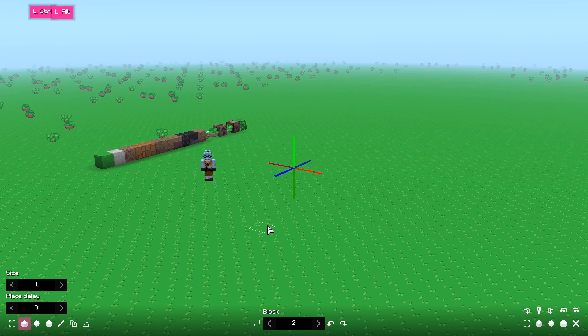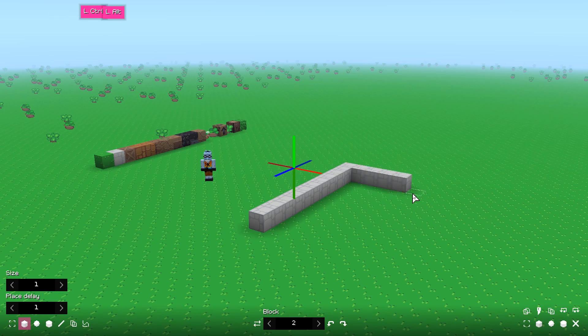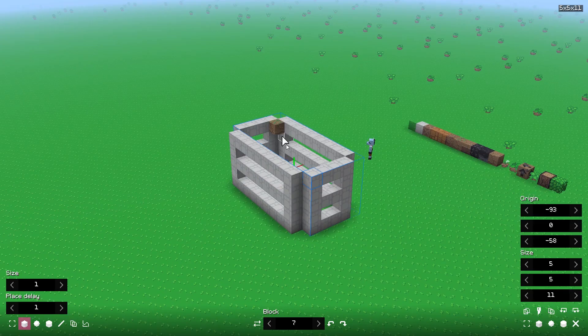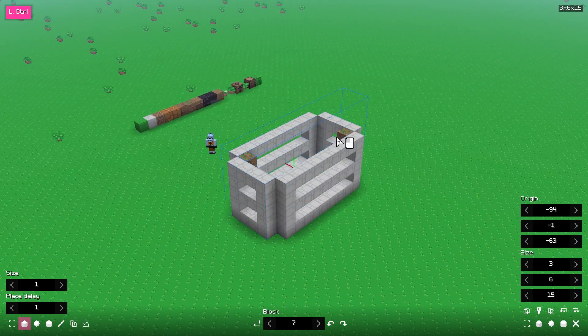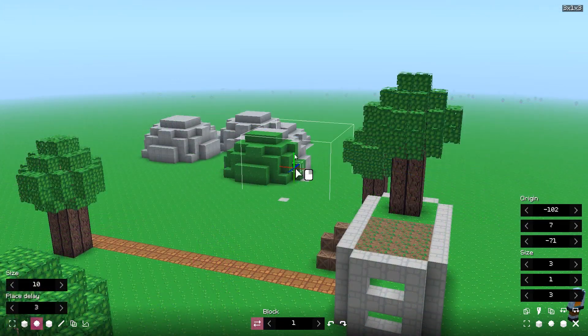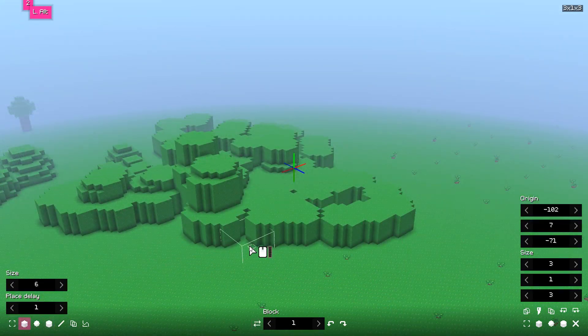Even though it's not the final version, it's already capable of many features: orbital controls, multiple tools and brushes, selection, generating basic shapes within a selection or with a brush, copy-cut-paste, rotating copied structures, undo-redo, replacing blocks, axis-limited painting, and more.